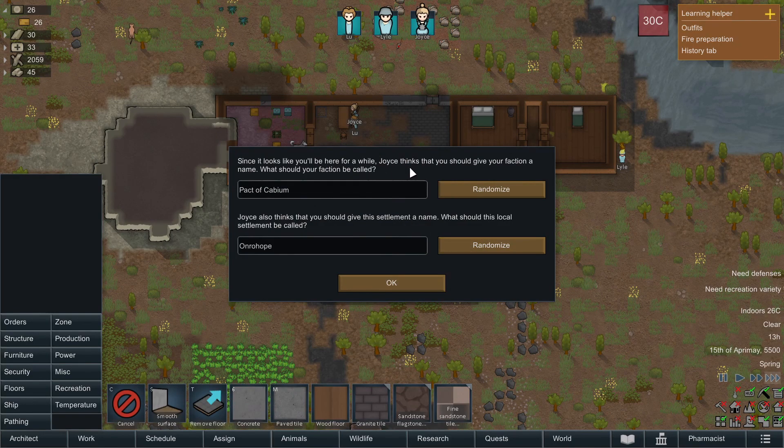Since it looks like you'll be here for a while, Joyce thinks you should give your faction a name. What should your faction be called? What should this settlement be called? Why don't you write in a comment what you'd prefer as our faction name and settlement name? I'm sure between you all someone will have a very good idea — this is still a very small channel.